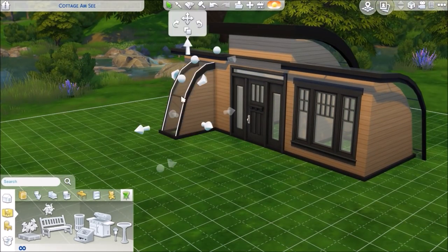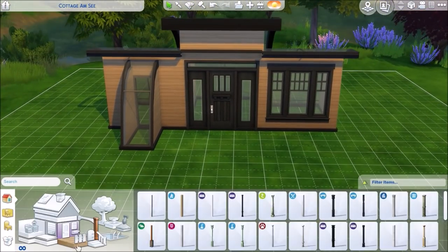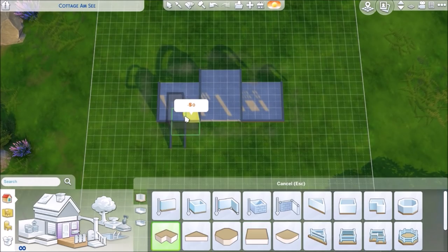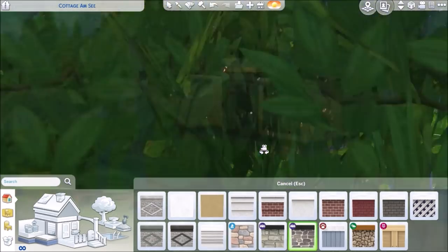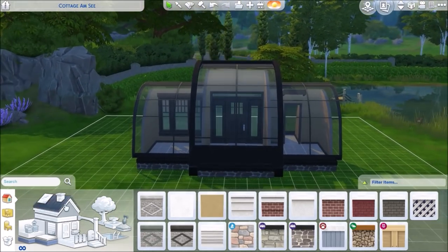I thought I'd play around with this because, hey, the less money that I put into walls and stuff like that, the more money that I can put into nicer furniture and nicer kitchen stuff, so that your sim's mood is even better and things are just nicer. I don't really know another way to put it.